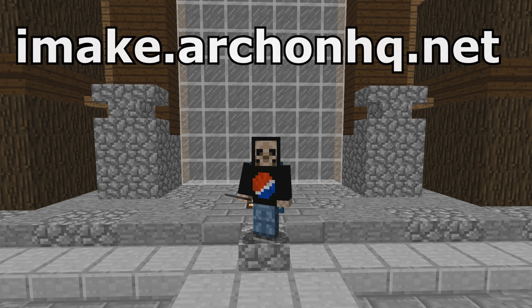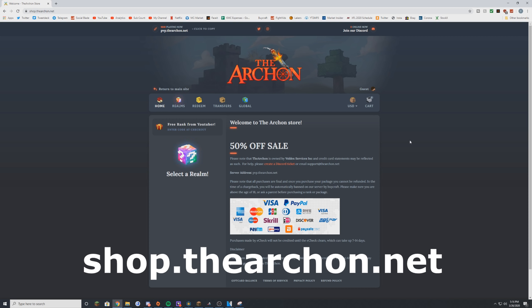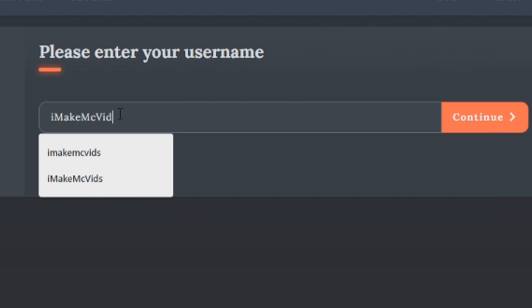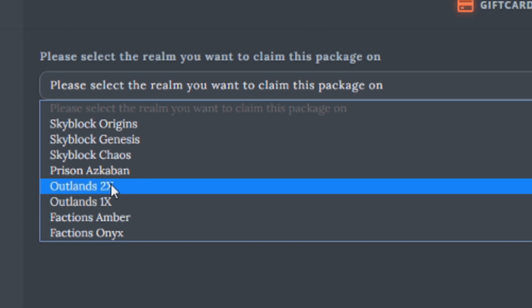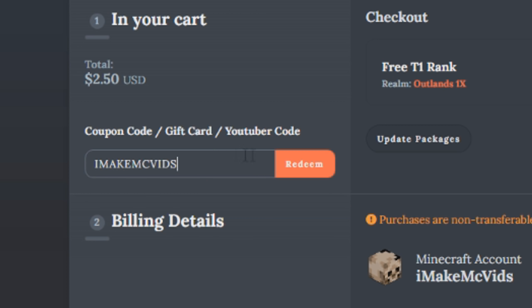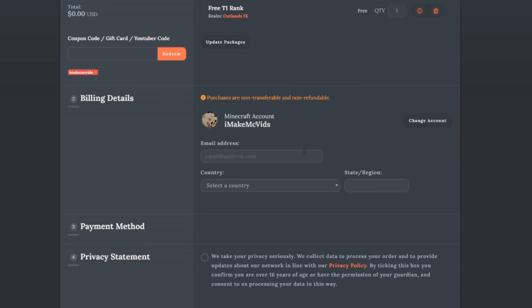If you guys want a free rank on the server, this is how you get it. If you don't have a rank and you want a free recruit rank and haven't used anyone's code, go to the link at the top of the description: shop.thearchon.net. You'll see 'free rank from a YouTuber.' Enter your IGN correctly with capitals, select Outlands X1 or X2, type in the coupon code 'imakmcvids,' click redeem, fill out your information, and click claim for free.